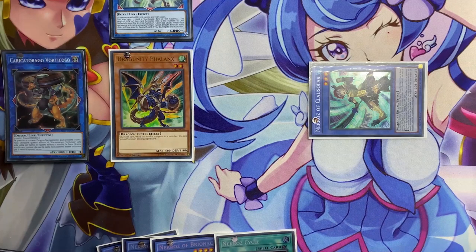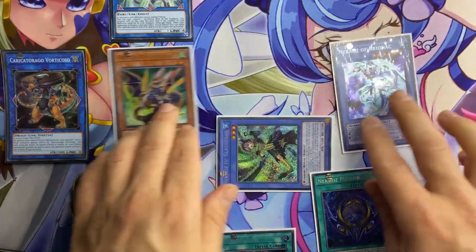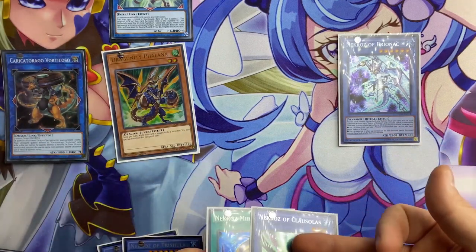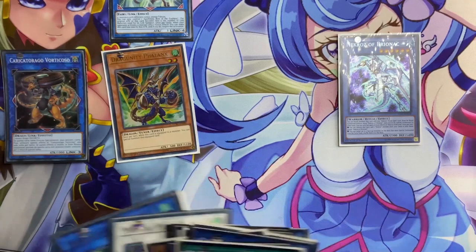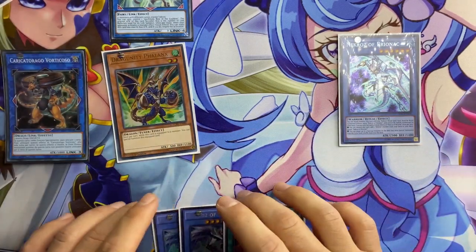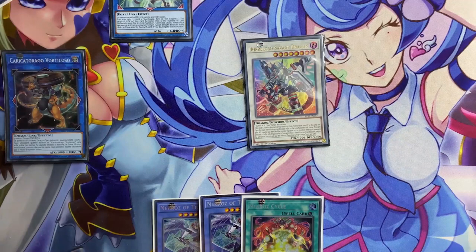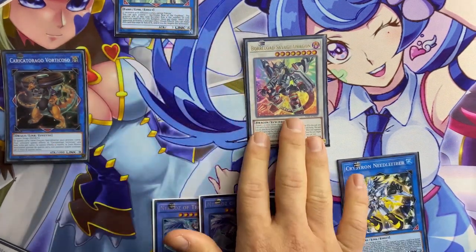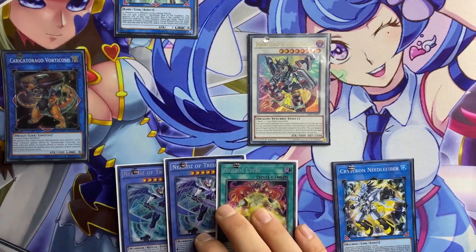Since you already had it before, you can summon Necro's Mirror by sending Clausolas to the graveyard, then banishing the second Clausolas from your graveyard — since you have two Clausolas here — to special summon Briar. Then using Briar and Phalanx you can end your board with a Savage Dragon, and attach Needle Fiber to Savage Dragon in order to have two more negates. So we have three monster negates and two general negates. With Trishula and Cycle on your hand — that was really good draws — and that's all for test hand one.